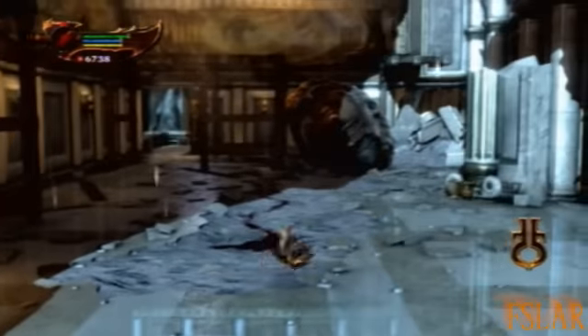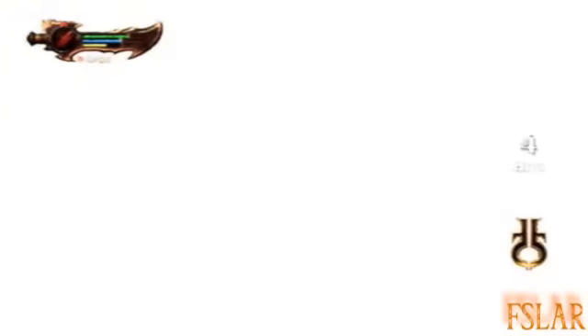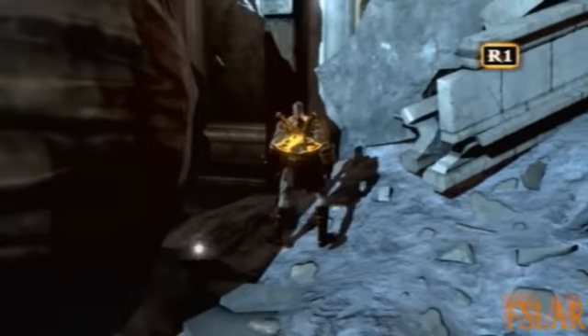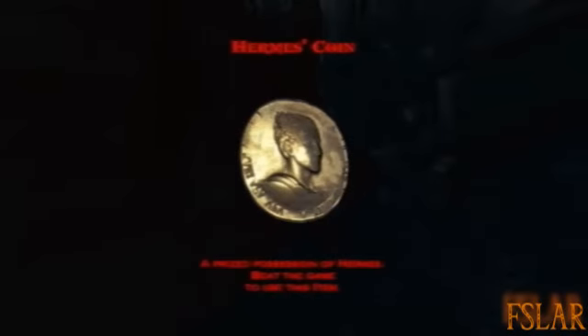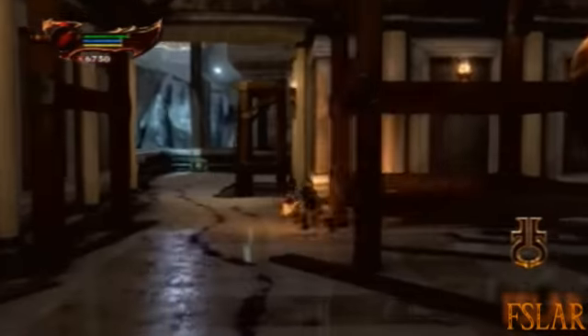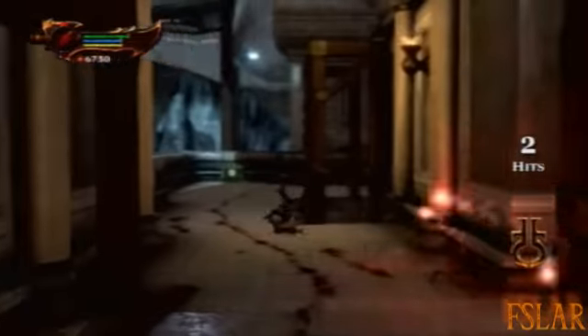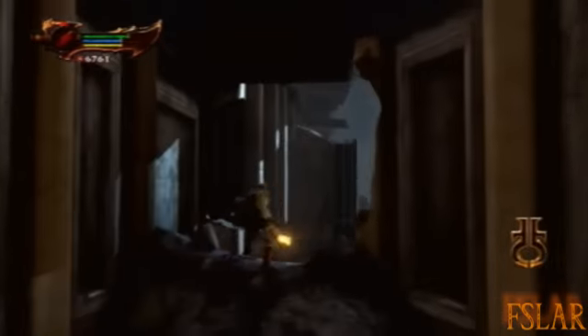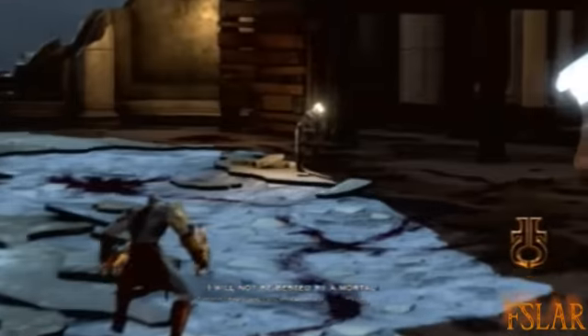Where the hell did Hermes go? Hopefully Vena is not too pissed off at that magnificent statue of her being destroyed. And over here there's actually a possession — Hermes' coin. This multiplies the amount of red orbs you get. Either that or it does something with your combo meter. I think the Hermes' coin multiplies your red orbs, and the Helios' shield multiplies your combo meter.